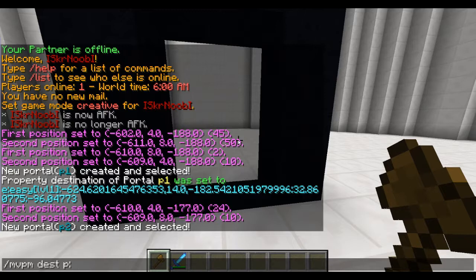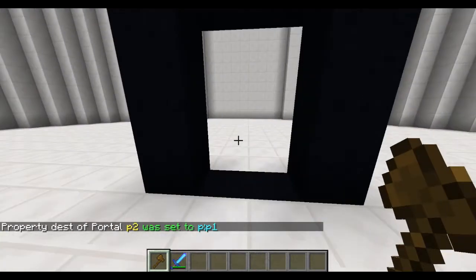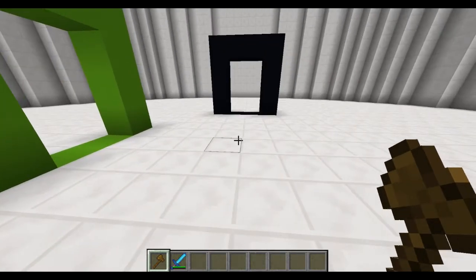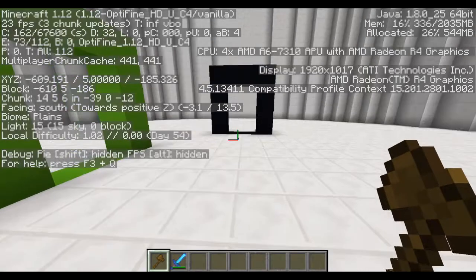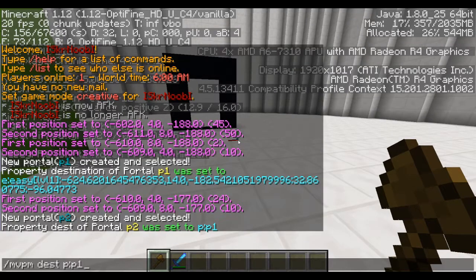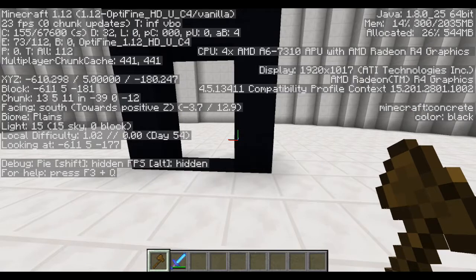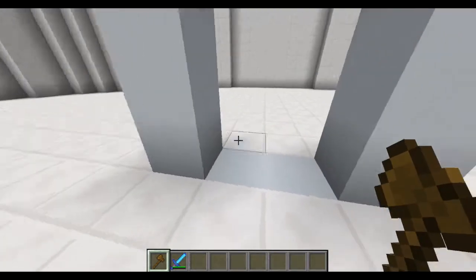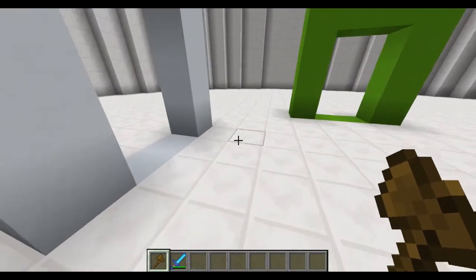I don't know what to call those double points — I guess it's called double points — and then you choose the portal name, so portal1. Boom! If you walk to this portal you will come out of the white portal. Just note that if you make a portal, no matter where it is, when you go through it you will always be facing the direction you were facing when you set it — facing south, you'll always be facing south. To change this, after the command you do another double points and then choose north, south, west, or east.